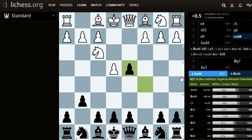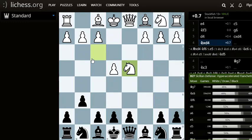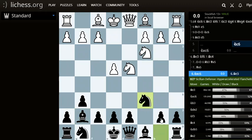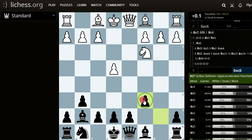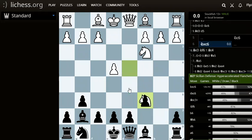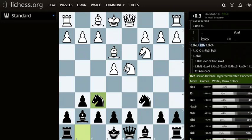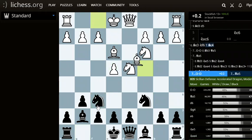Instead of queen takes d4, we're going to do knight takes d4, knight takes d4, bishop to g7. White has two options. First we're going to cover knight c3, then knight c6. If white plays takes c6, then b takes c6, black is in a better position because we have more center space. So instead, bishop e3 by white, knight f6 attacking the pawn and putting more pressure. Bishop to c4, and that bishop is normally going to have to play d5.